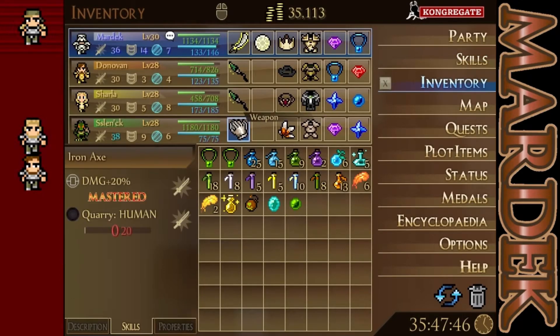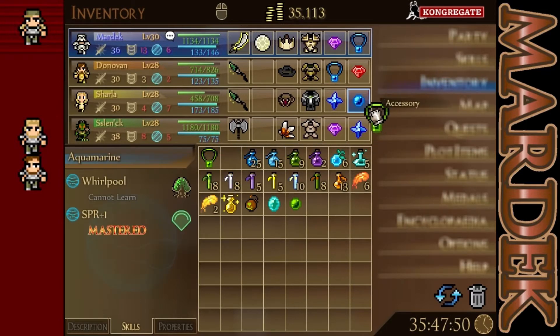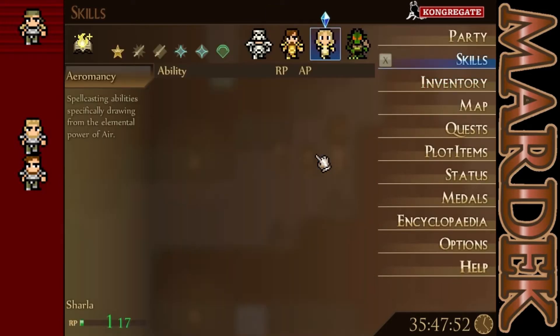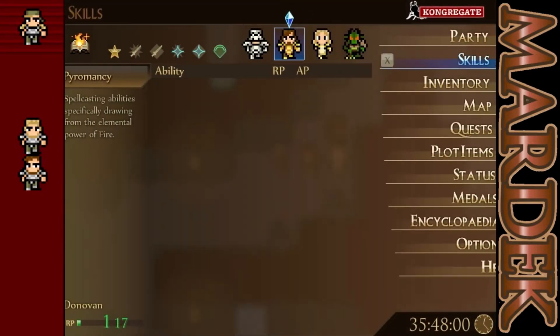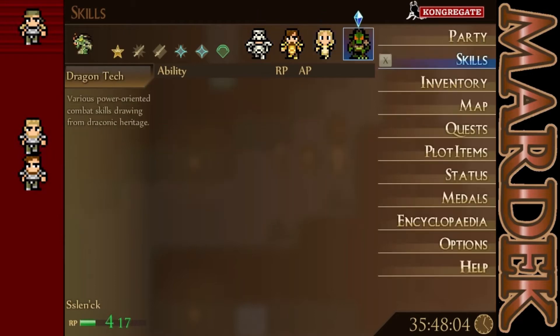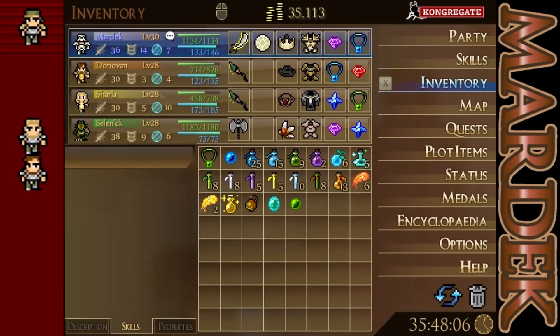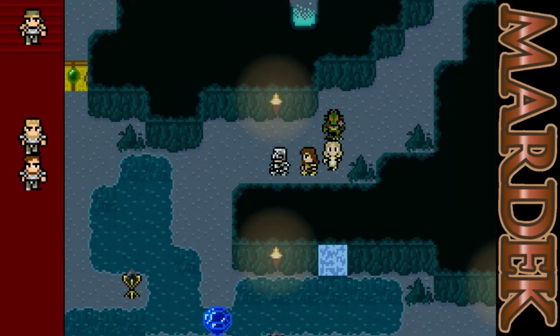And then for Sharlow, I'm actually going to take off this Spirit Plus One thing and throw on this so she can master Earth Minus 50. I'm just going to take off water and put on earth — actually, I'm going to take off dark and put on water because there's a lot of water stuff here. Sysnek also has it. We are actually very well prepared for this area — more well prepared than I thought we were.